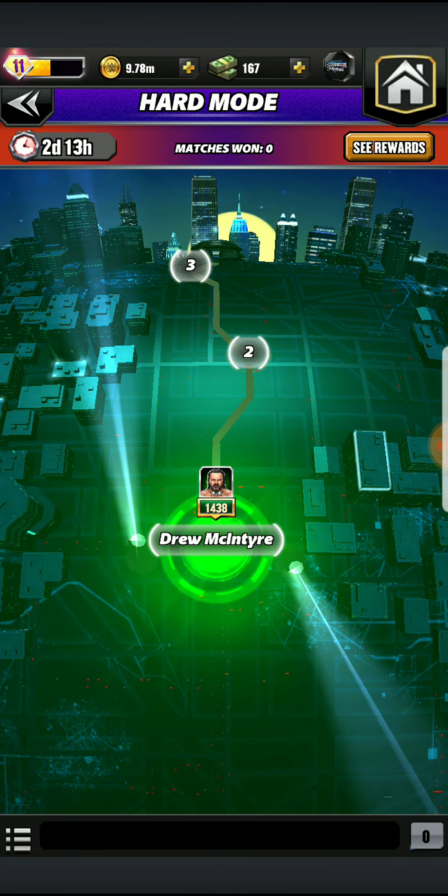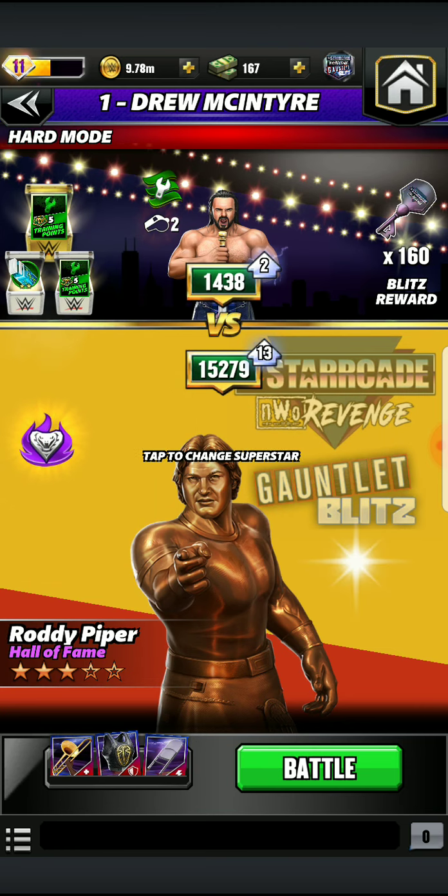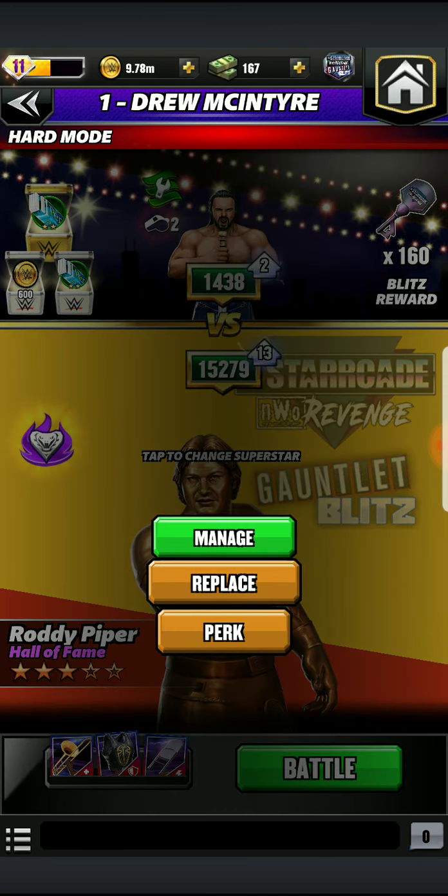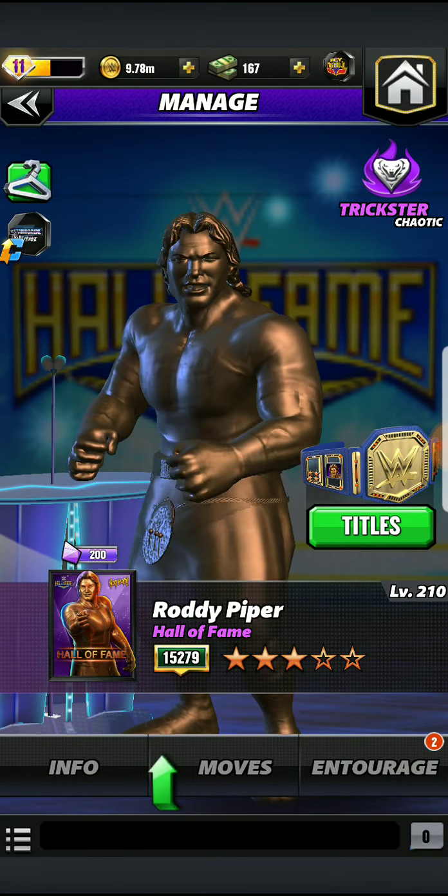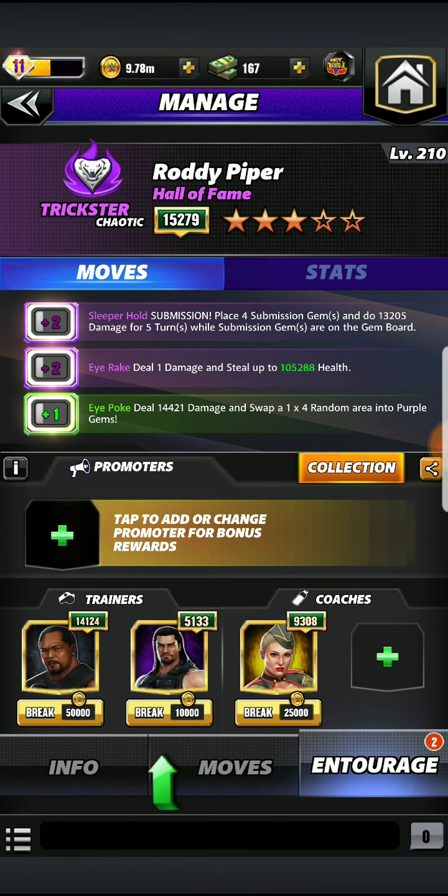Rest in paradise my boy. Free to play Hall of Fame unit that we got back in the day alongside Hall of Fame tech Nikki Bella. So we're going to check out his setup right here. We do have a strap on him — it's the 20% gem damage strap from his talent up in a previous MLC. We're already going to be running the sleeper hold submission, the eye rake that will allow us to steal health, and the eye poke that will deal damage and swap a random area into purple gems.